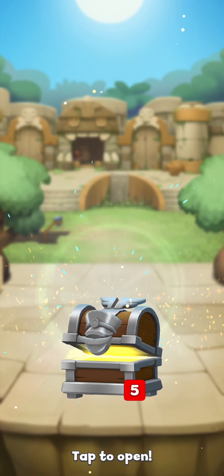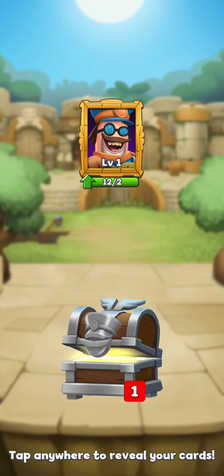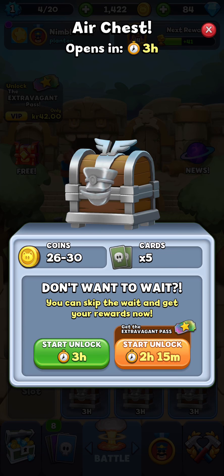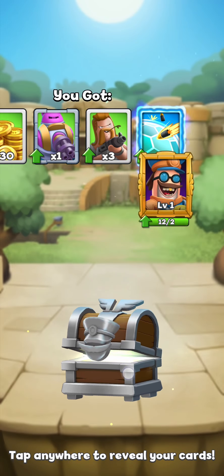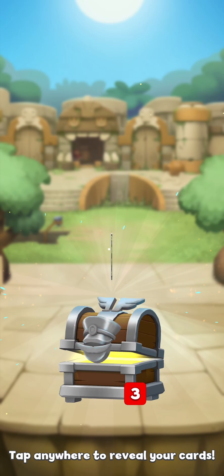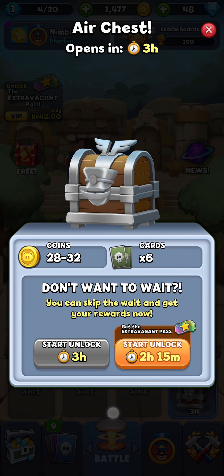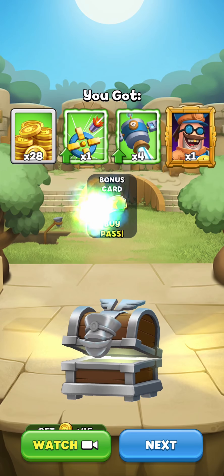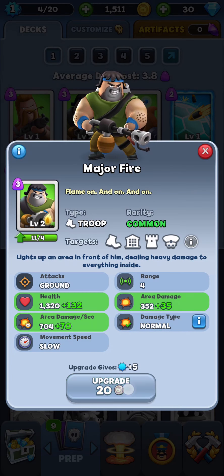We've also got loot boxes from winning, so let's go open one of those right now. We do have to wait for these loot boxes to open — pretty much like in every other Clash Royale competitor. We get some new cards, we get some gold. Oh, and we got a new commander card — that's pretty awesome. I'm going to open one more loot box and pay some premium currency to open it immediately, since we have some that we've earned for free. We seem to be getting more of the same units, though — that's a bit disappointing. After opening the last chest, we got more gold and a couple of new units, including a lot of Major Fire, who is a nice unit.